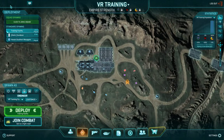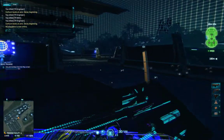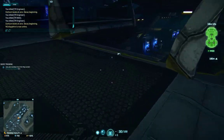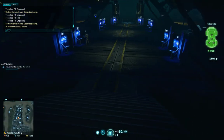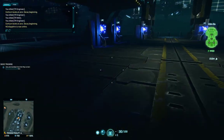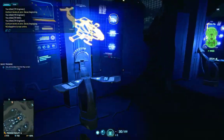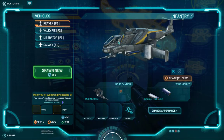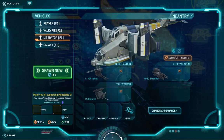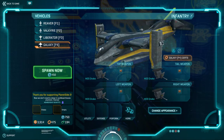All right, so now we're going to move over in VR to air vehicles. We have our fighter, our attack helicopter, this is a bomber, a heavy aircraft, and Galaxy or troop transport.